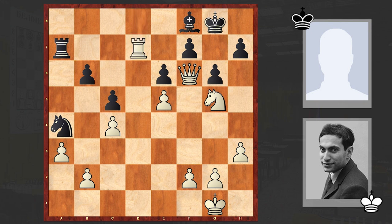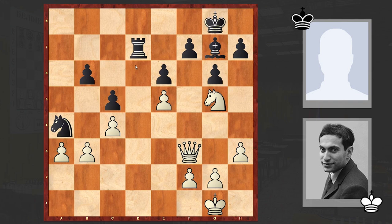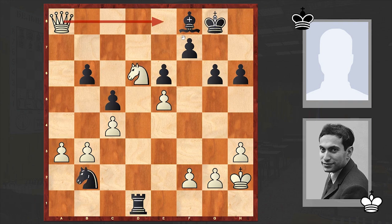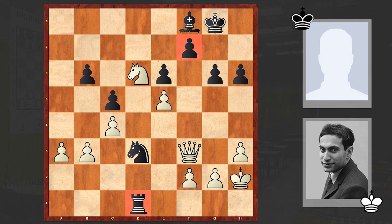Now White is ready to exploit the weaknesses around the Black king. Queen F6 check is coming and then the knight can jump to G5, creating the Knight H7 threat and putting pressure on F7. Black played Rook A7, then Queen F6 check, King G8, Knight G5 — the threat is Knight takes E6. Black played Queen D7 and Rook D8. After Rook D8, Black decided to give up the queen, but this can't help — Black's position is totally lost. Against the queen, Black has a rook and a minor piece and a pawn, but this is not enough. There are too many weaknesses in Black's camp. Bishop F8, Knight E4, Knight F6 is the threat, this knight is hanging. There came a check from D1 and just King H2.